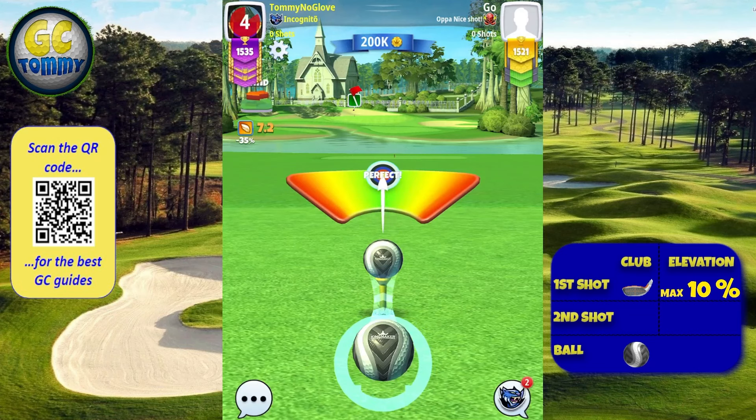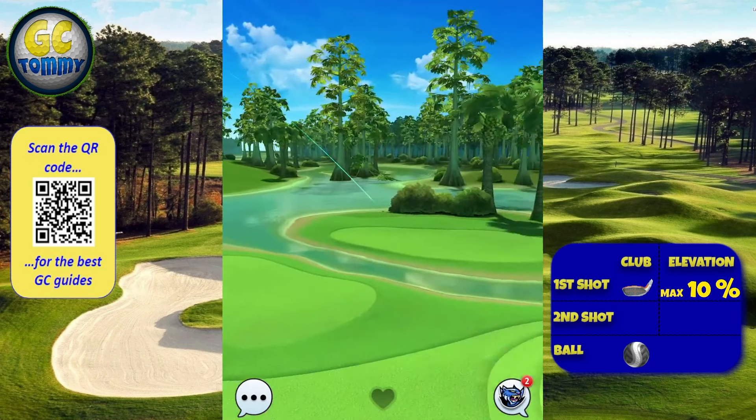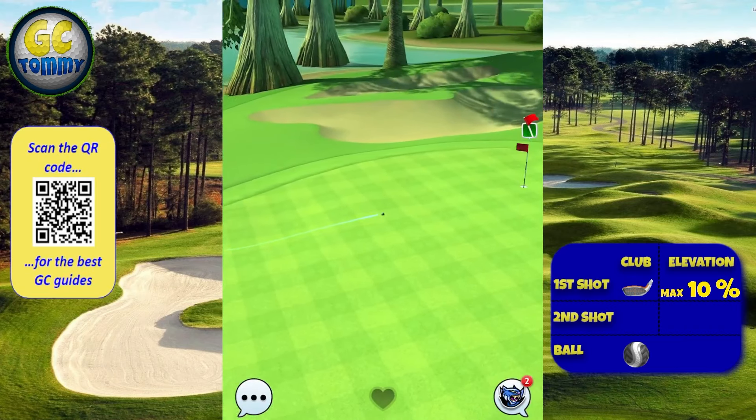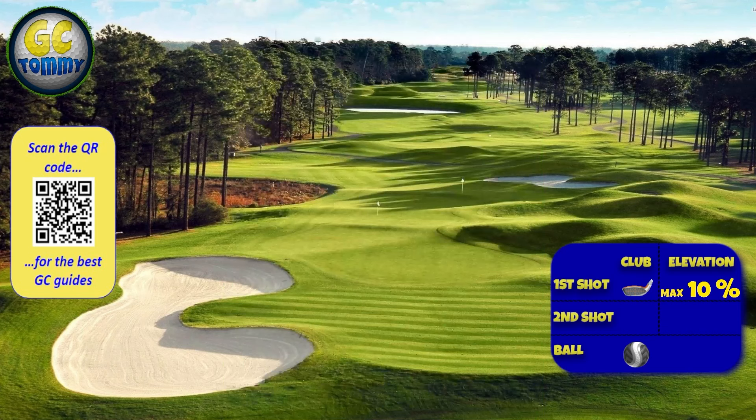Due to the headwind, we will land a little bit further back than where we are aiming, because the headwind will compress the ball's flight. Therefore we will roll nicely towards the pin. Have in mind that depending on what wind direction you have off the tee, this type of setup will maybe vary slightly.